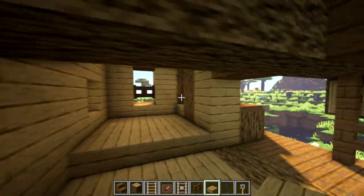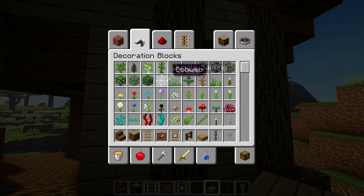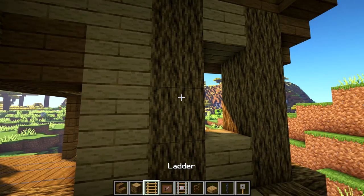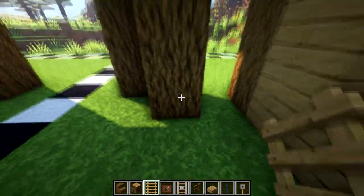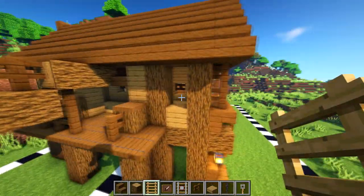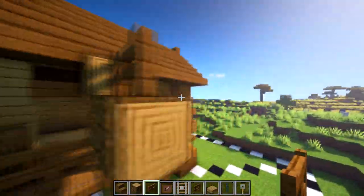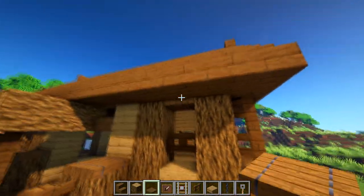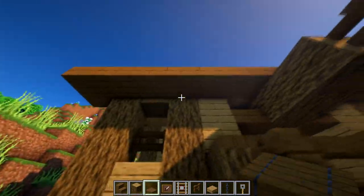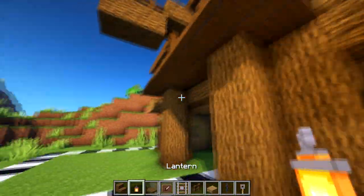Across here we can use some slab so we can actually get up to these window points. You've got kind of different levels like that. Of course our stairs going up — ladders even. Let's get our ladders out and just bring them all the way up to the top, down into here. That's our way to get up into that area. Maybe a gate in there, and then for the top we can use our trapdoors — have it out like that so it kind of looks like it's open. Something like that — perfectly fine. Maybe something like this so we can hang our lanterns from these.